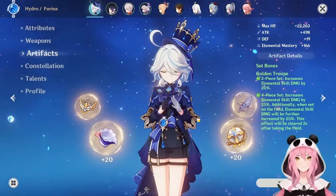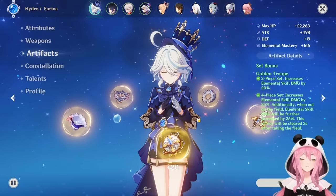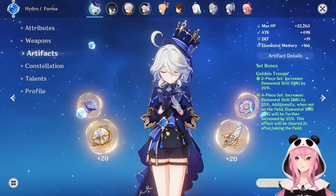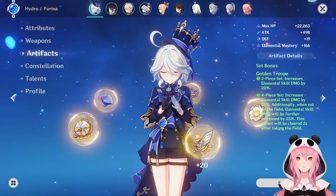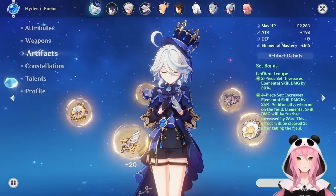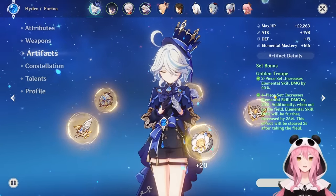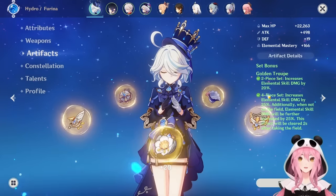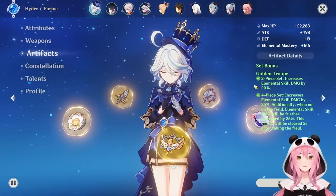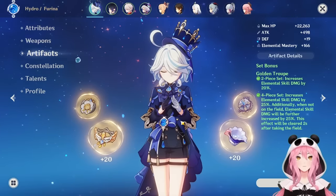Now for artifacts — I'll keep this short. The best artifact set for Farina is Golden Troupe. Since she deals damage almost entirely through her elemental skill, Golden Troupe's bonus is perfect, boosting elemental skill damage by up to 70% when all conditions are met — which Farina can easily satisfy. Golden Troupe is the clear best-in-slot.